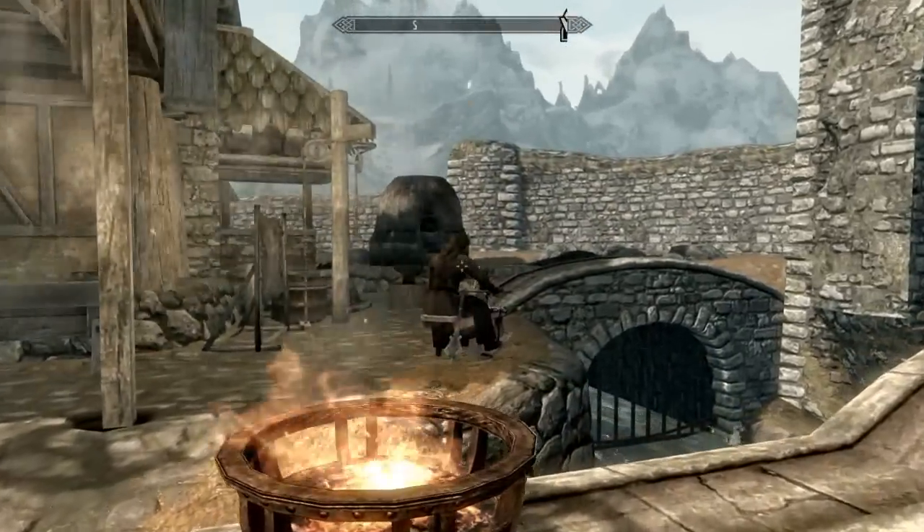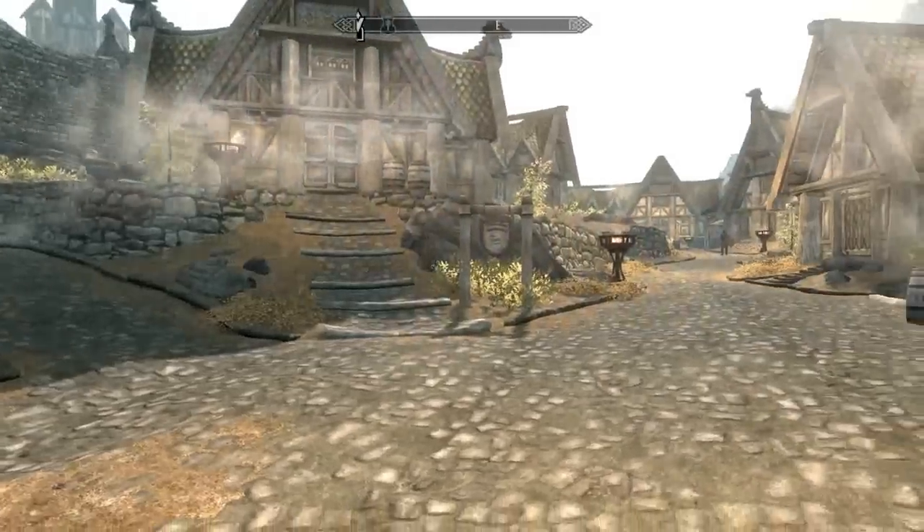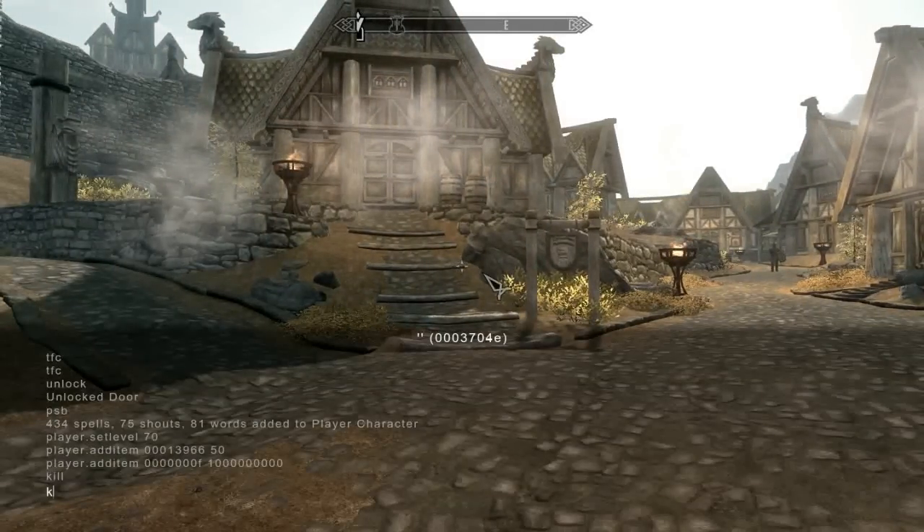Basically any hostiles in your area that are attacking you, you can type 'killall' and it'll kill them all.